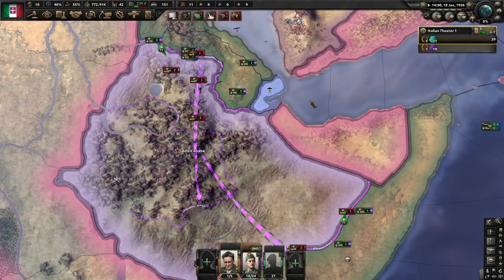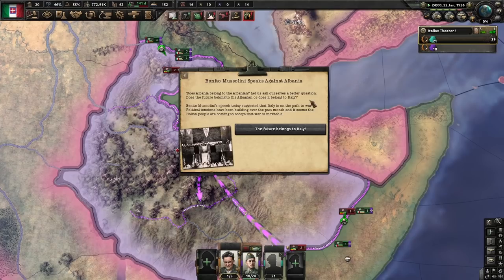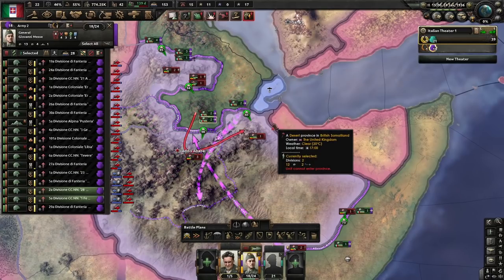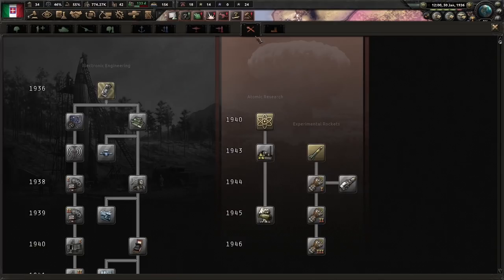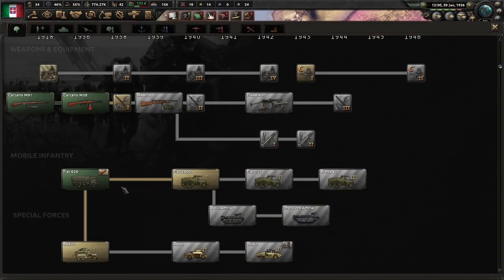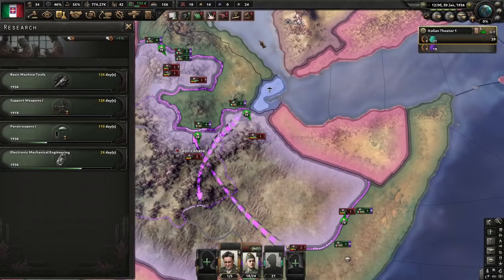Ethiopia is about to fall and we have more army experience than we need. We could finish the war a bit quicker, but it would not change the timeline of the campaign. With the end of January approaching, our two unused research slots are about to reach the maximum buffer of 30 days. As soon as that's the case, we replace electronic mechanical engineering and paratroopers with different research and put them into the pre-buffered research slots. This saves just enough time to finish the research before our first war, which will kick off on the 18th of May.